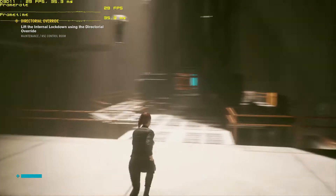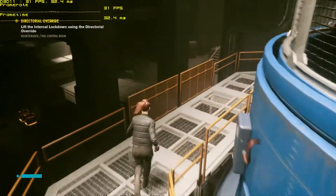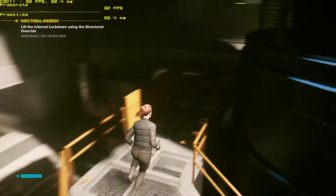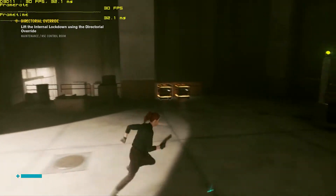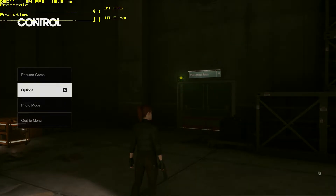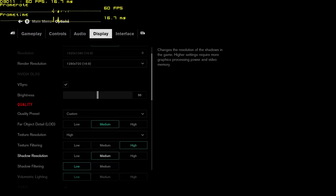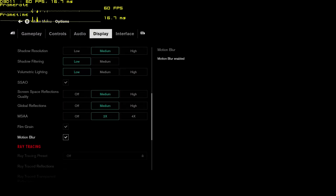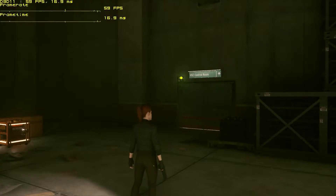I was able to dispatch them, which is good. It's a good sign — when you can win a battle, your framerate is actually playable because you're playing the game. With these settings, there's probably a couple more things I can tweak to get a little more stable. I could turn reflections off, but then you lose a lot of the character of the game.